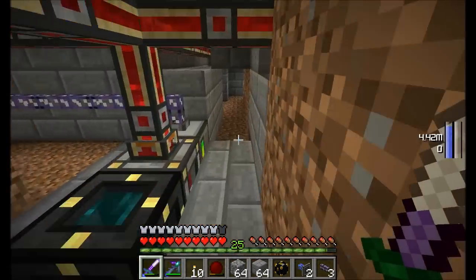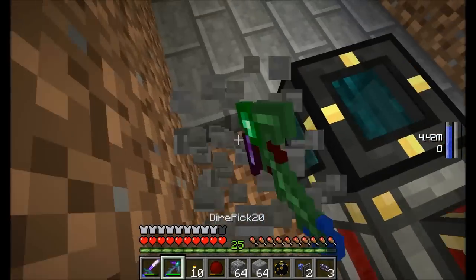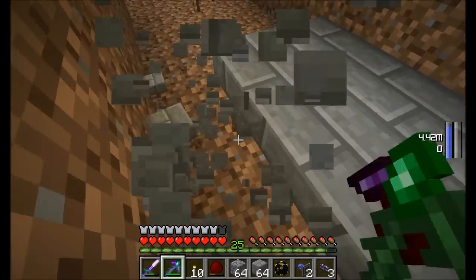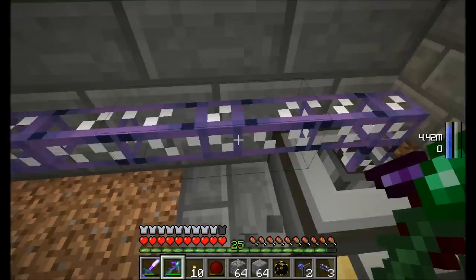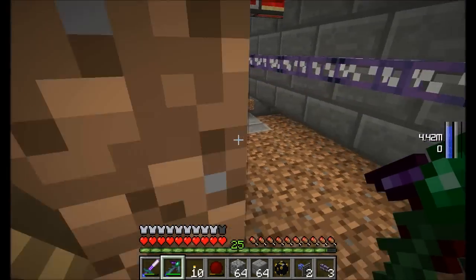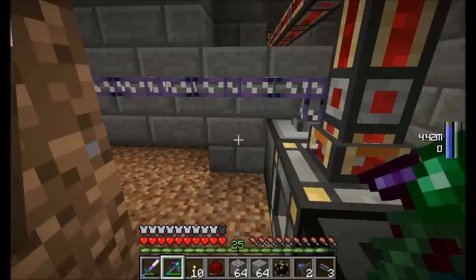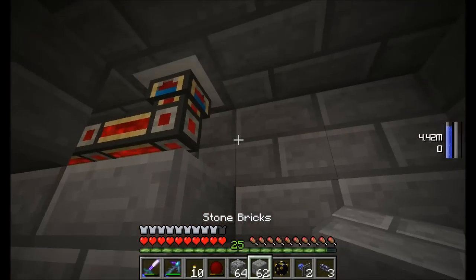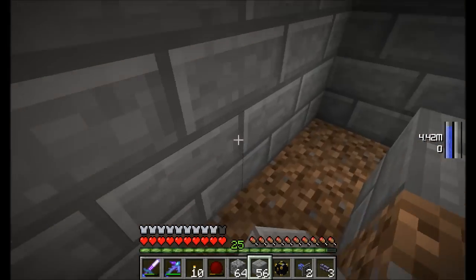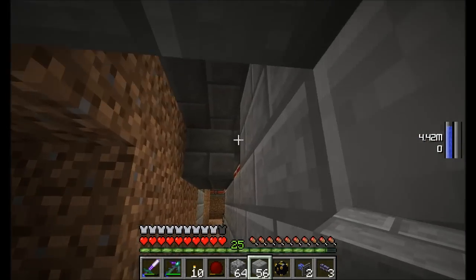So basically we're restricting the amount of empty syringes we have in the ender chest or in the AE system back at the main base. Every time a new one gets pulled out and is empty, it goes back into the chest and is automatically turned back into a slime embiggening syringe. I like it. Do you like it, Soren? Soren's like, I don't know. My question is now activated.